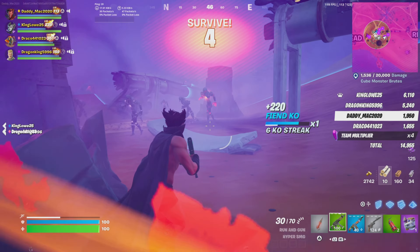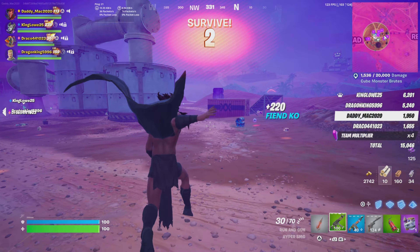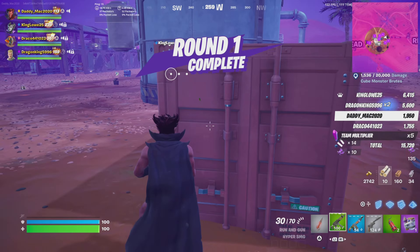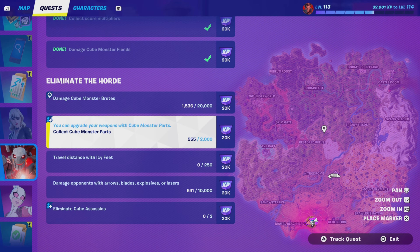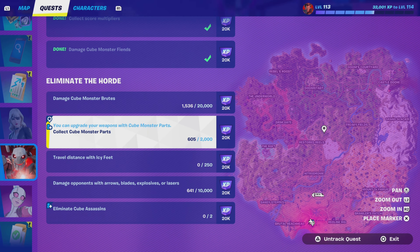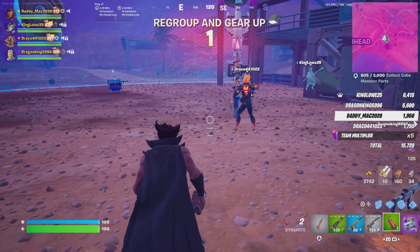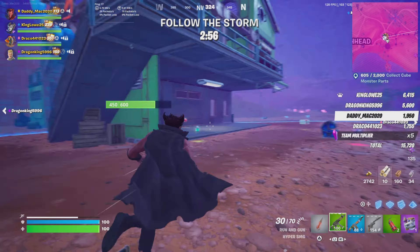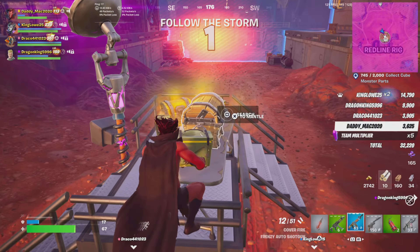You're going to start up your game, get prepared, and then you've got to survive a round. You'll get to the point where you've completed round one — that's great, but now it's on to round two. Remember, you will not see a Cube Assassin until round two, and there's only one of them in a whole entire match, so you'll have to play two full matches to get two Cube Assassins killed.